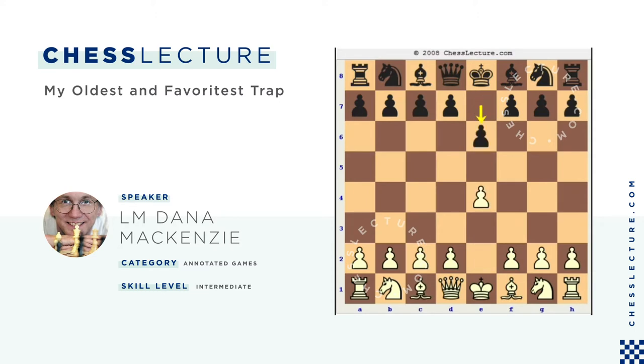So this begins e4, e6 — the French Defense — knight f3, again not a very common variation although this is a move I've played for the last 25 years. Then d5, black reacts in his normal fashion, and white plays knight to c3.